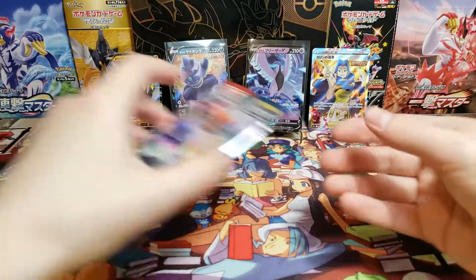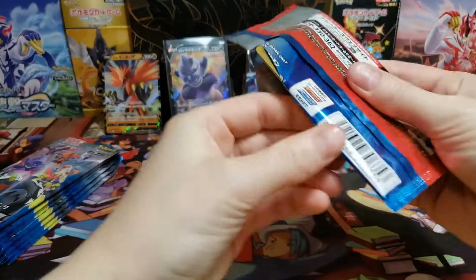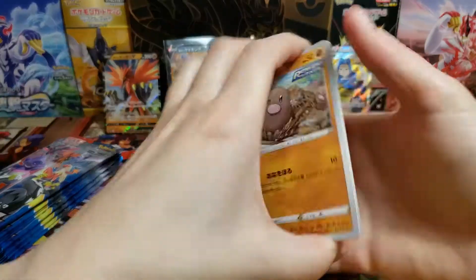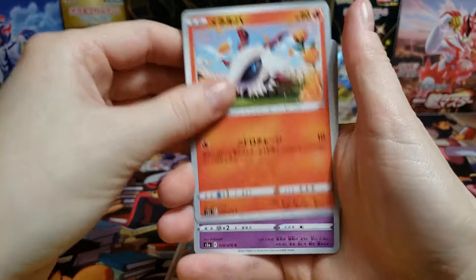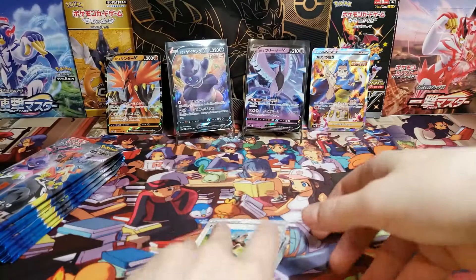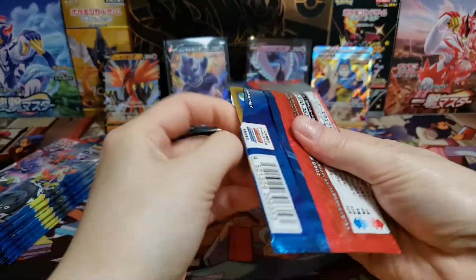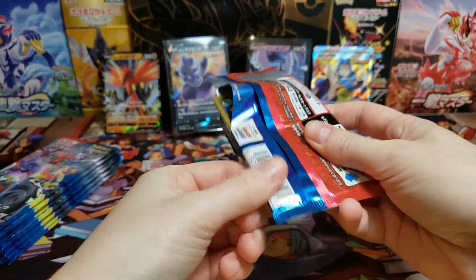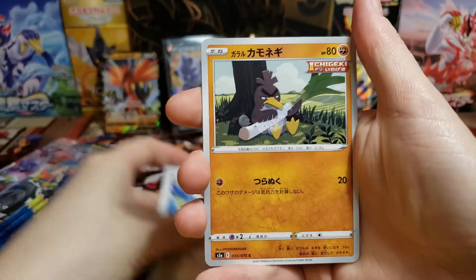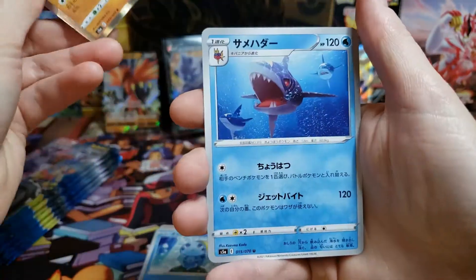I don't know how big of a set Matchless Fighters is — look at the shiny eyes on that, really cool. I think this is a subset, so it's smaller than the main sets, which maybe makes it easier to get some of those pulls. I know that pulls in Japan are always easier than in the English ones. In the English sets they make it so impossible to get things, it's not even fun. I like getting the Japanese ones even if they're worth less if you want to sell them.